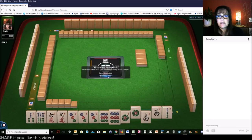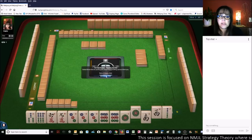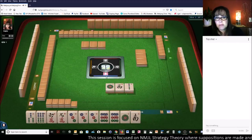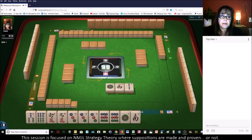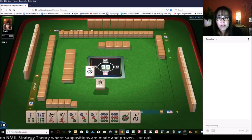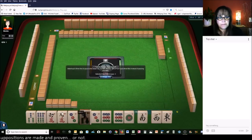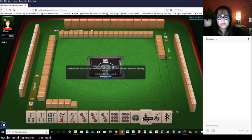All but five tiles are 369. We do have some potential for addition, but we have no flowers. If I have no flowers, I don't really think about addition because you need four, and flowers are hard to come by. If you don't have flowers in your hand and your hand requires flowers, you may rethink it. Oh, look - we got a three. I think we should stick with 369.